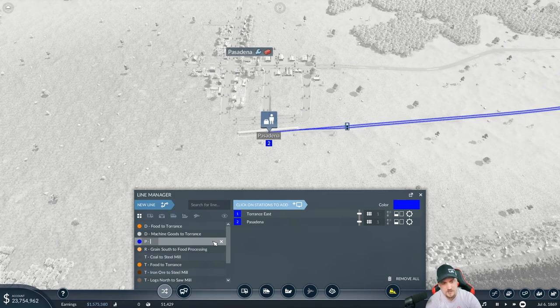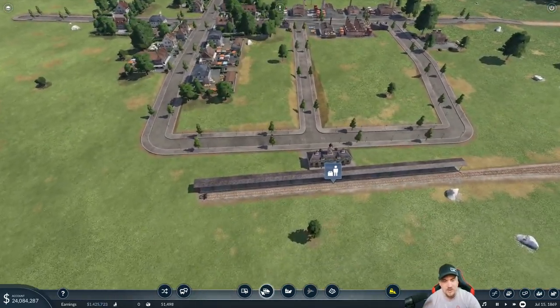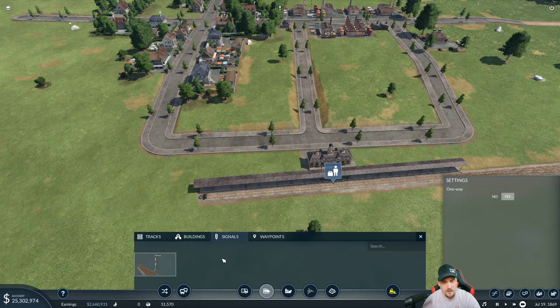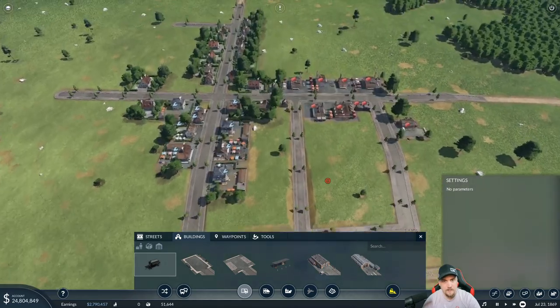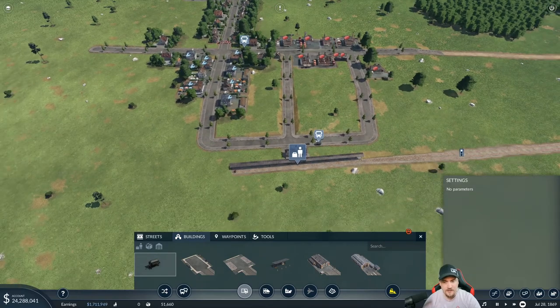Torrents to Pasadena, back to Torrents — passengers. I usually use the color blue for passenger lines, that's what I'm going to use. Go ahead and rename you — it's just 'P' for passengers, and we're going to put the secondary town first and then Torrents. There we go. I'm not expecting a whole lot of passengers from Pasadena — unfortunately this train's going to lose us money, no ifs ands or buts about it, until we have more development going on. Add the stations and that will cover everything for right now.